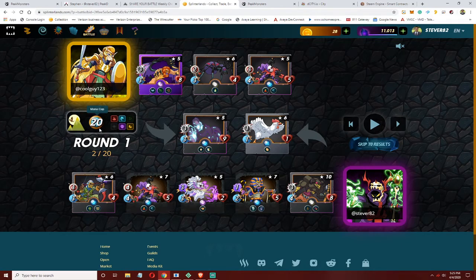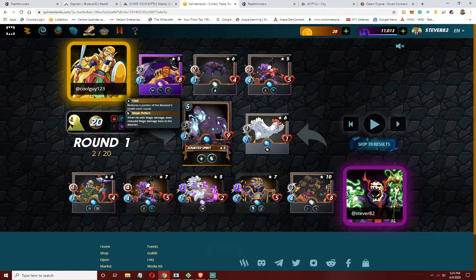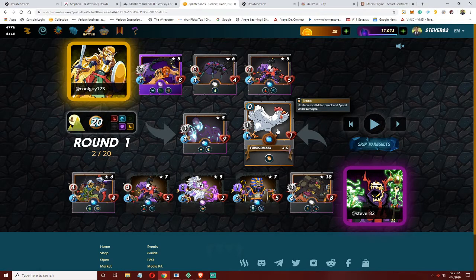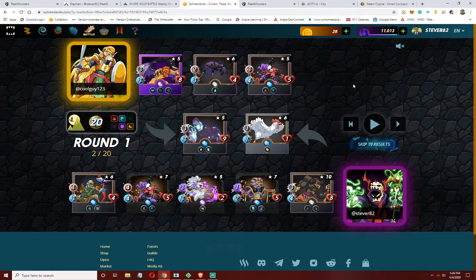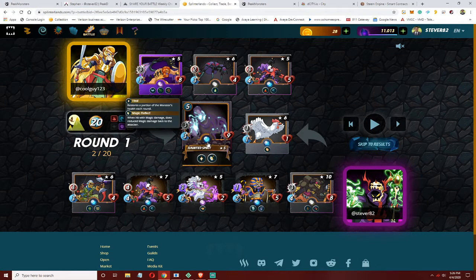I like the Death team for no-legendaries because they have a lot of good non-legendary cards. I took a chance and played the Screaming Banshee, hoping I wouldn't get a magic reflect — that didn't end up working out. I put the Chicken in front to take the first hit since I didn't have a legendary healer available. I was hoping someone faster than his four speed would hit the Chicken, kill it, he'd move up and still get to attack on his first turn. That didn't happen, but retaliate kind of helps here.